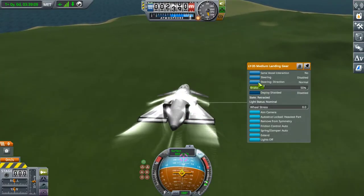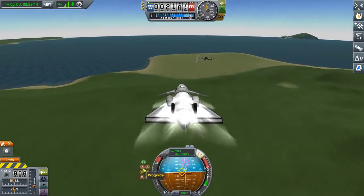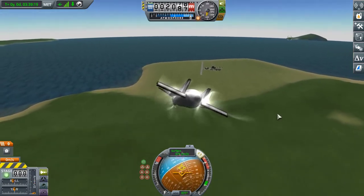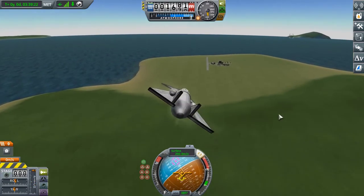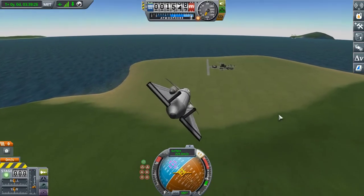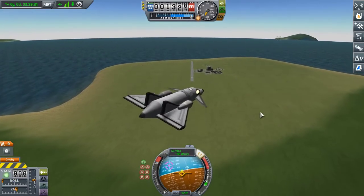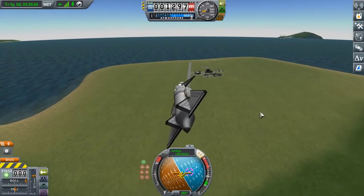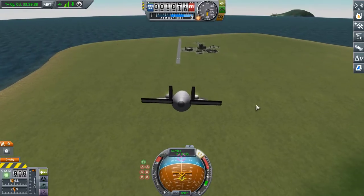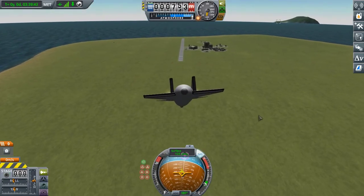To start out with, the first thing to get out of the way is that the Kraken Drive is kind of cheating, but it's really, honestly, a lot more difficult to design a Kraken Drive than it is with regular engines. It's not free, that's for sure. Flying them is much more difficult, and there's a risk of them getting stuck and exploding and costing you a craft, or at least the drive, if you have a way to eject a critical Kraken Drive from your craft.